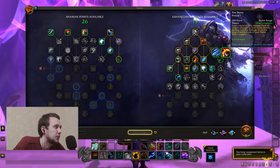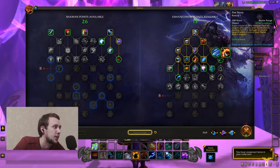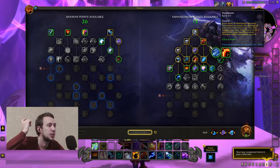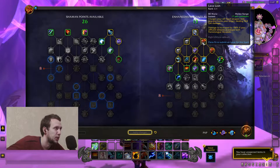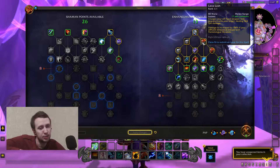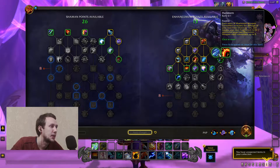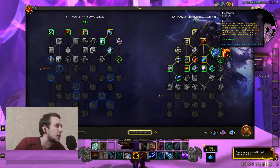So the AoE Fire Nova combo works like this: you use your Flame Shock, then strike with Lava Lash — it spreads to everyone else — and then you burst everyone with Fire Nova, which is just juicy.